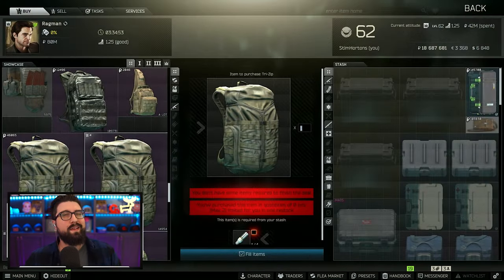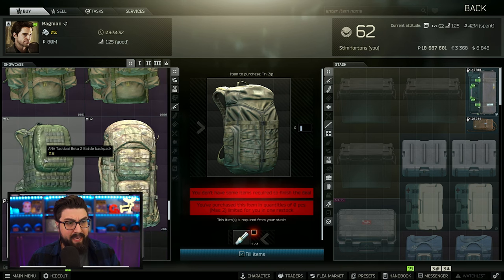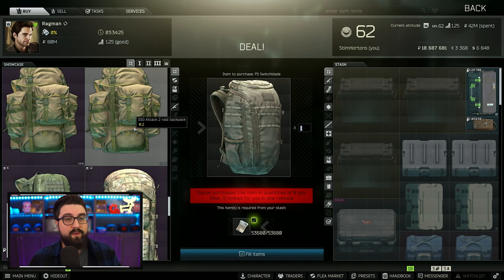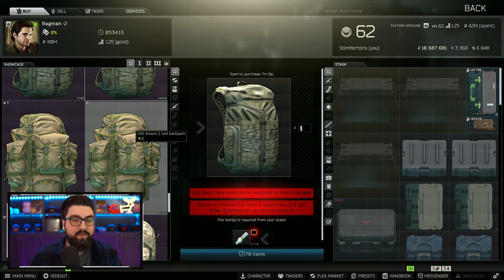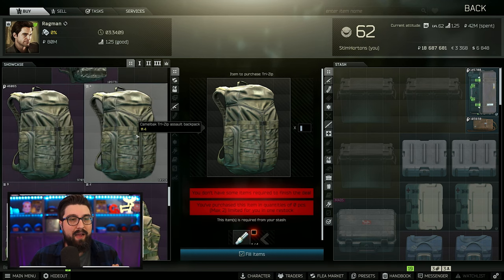Now let's move on to backpacks. Backpacks are another really good way to tell your teammate apart because they're generally bigger, and from first sight — looking from behind or on the side — the silhouette can tell you right away if that's your teammate. The tri-zip and the beta backpack feel like the most used in Tarkov. I generally see people with the tri-zip, the switchblade, sometimes the Tac too, and sometimes the blackjack or couch backpack. More times than not, everyone has the tri-zip.